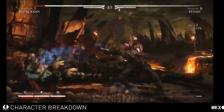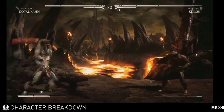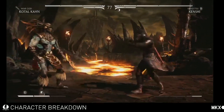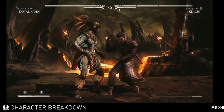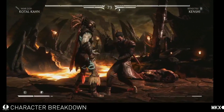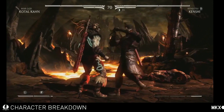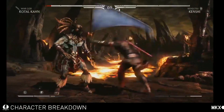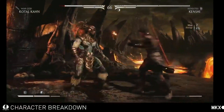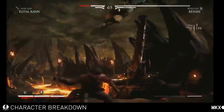He also has the Blade Reflect in this variation. In this variation, he also has the Spinning Blade — probably one of my favorite specials. It's an overhead move that's pretty cool and quick. The EX does an extra hit and also slightly juggles the opponent, so you can continue the combo.